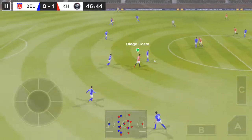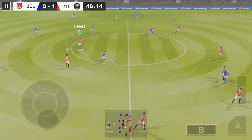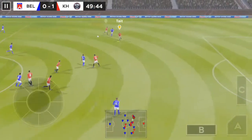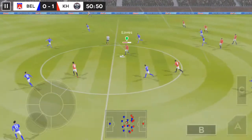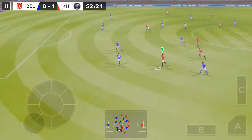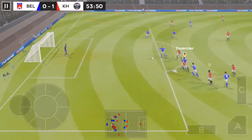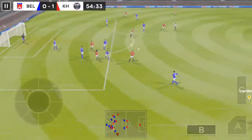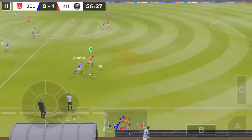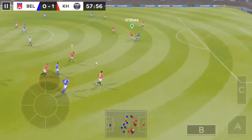The attacker is in possession, they want it back. Passed inside, out of the danger zone there. Here's Junior — great skill from this player, great technique, he's unstoppable with the ball.